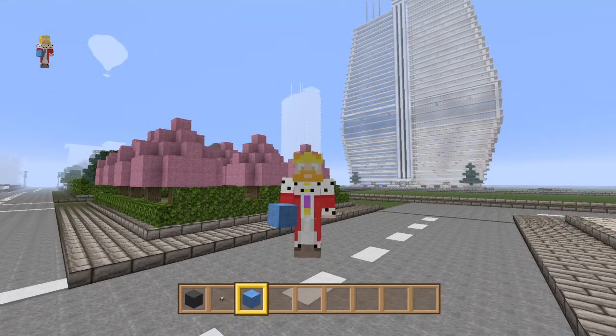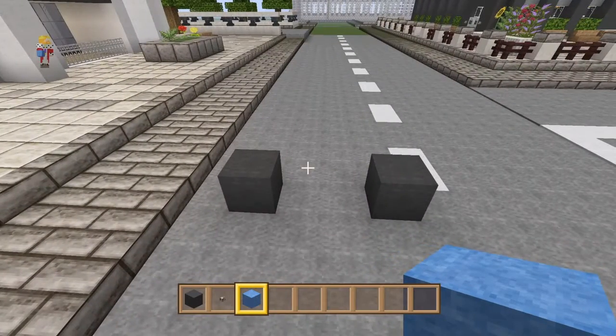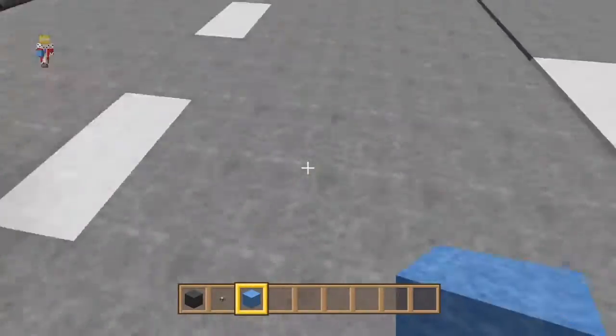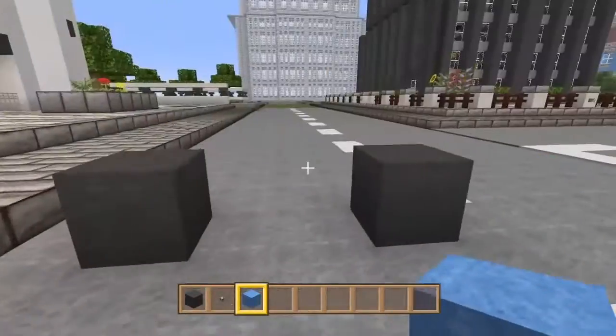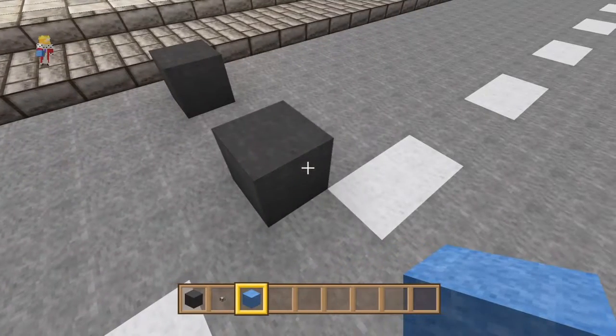Hey guys, welcome back with another mini tutorial. This time we are building a lorry — a gas truck, whatever you want to call it. I found some nice space over here with full blocks; I didn't want to break the carpet. This is in the skyscraper district. I'm gonna build it out of light blue.